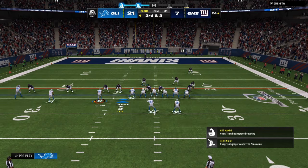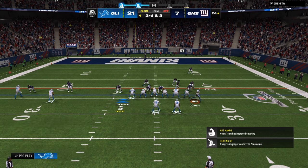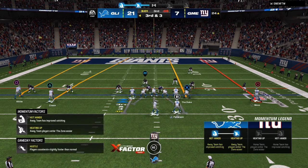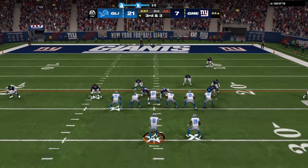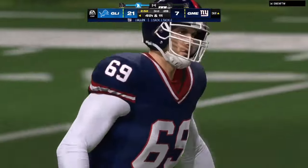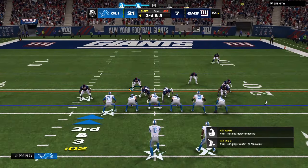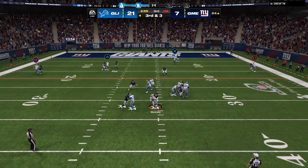Up 21-7, my opponent is being super aggressive. So we're motioning somebody up on third and three. I'm going to put a bunch of streaks on the field because if it's man coverage, I'm going to dot it up. We stand in the pocket and we get set. That's what I mean by setting up your block protection — I didn't set it up and he sent the extra linebacker. Got to disengage up the A-gap.